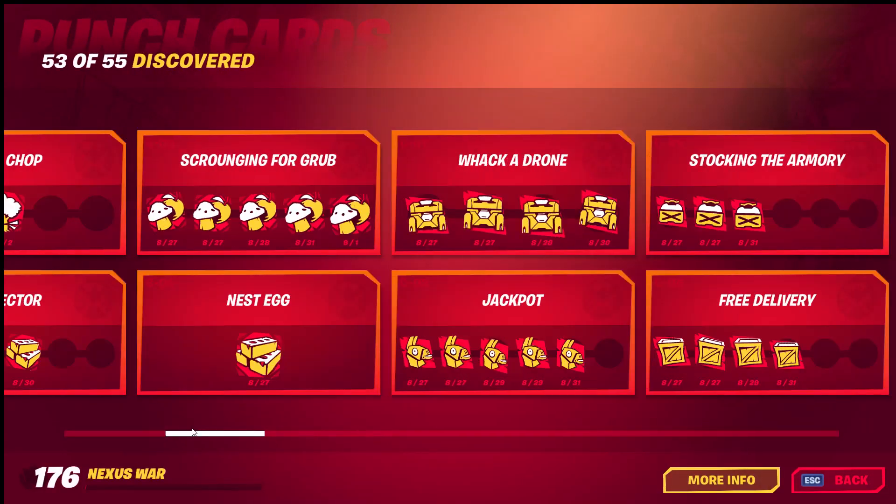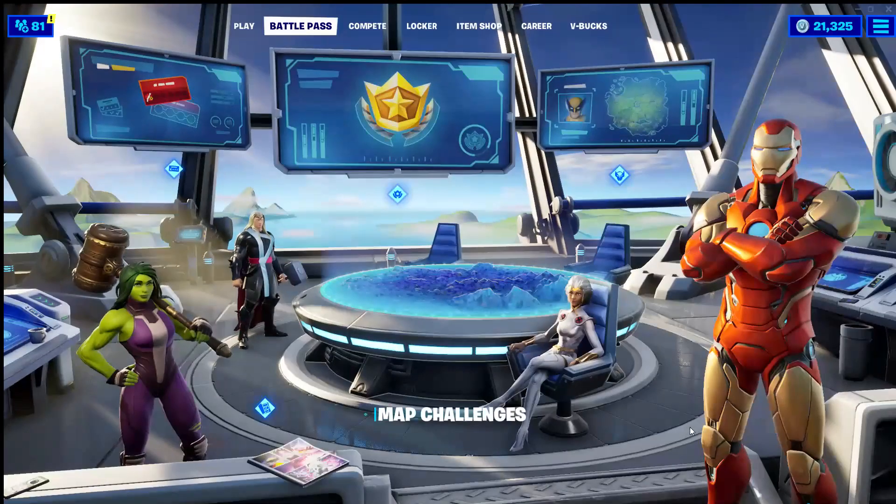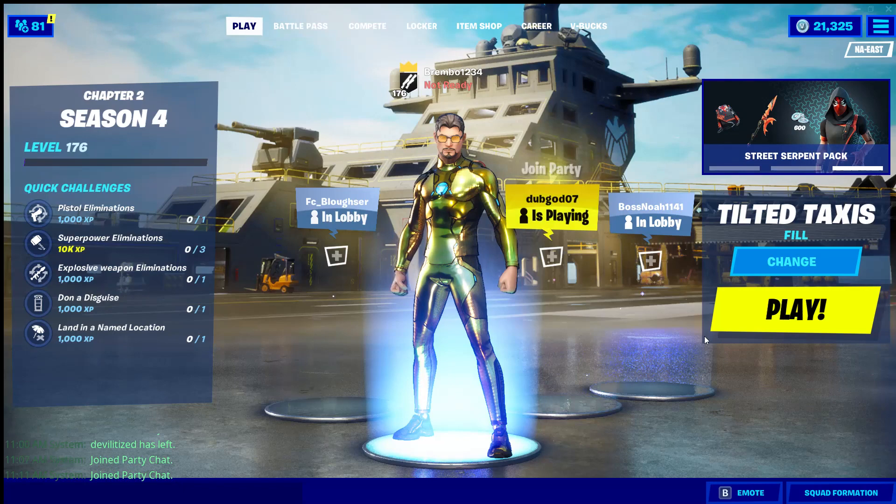If you go over here to punch cards and look at the Thriving — so top 10 placements — I'm at 171. This glitch only works one way: it's for top 10 placements. It'll glitch your metal punch card and it will also give you XP as you get each punch on your card.